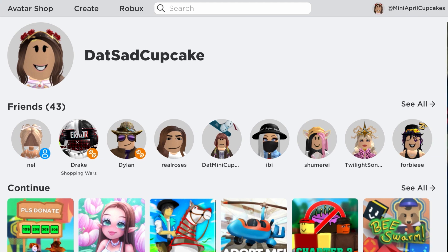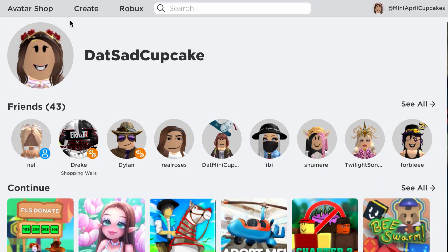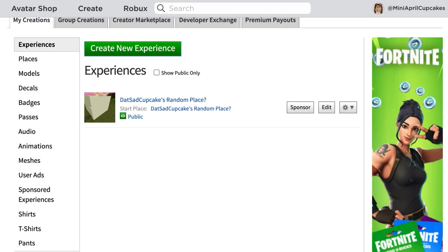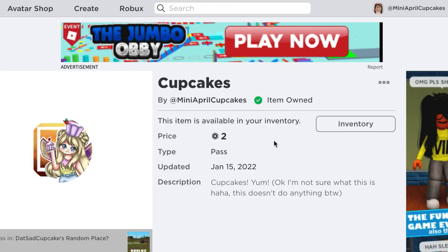Welcome to my Roblox homepage featuring me, some friends, some awesome games, and some random advertisements. But that's not what we need right now. We need to go to this place called Create, and then you have all these places over here. So we're just going to check through each one. Passes — let's just check. Yeah, it's two Robux. So it is from this game pass over here.